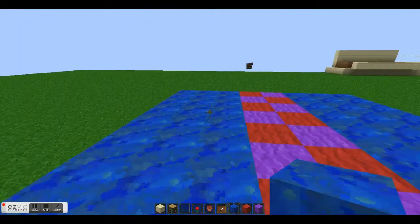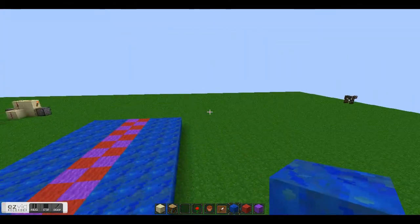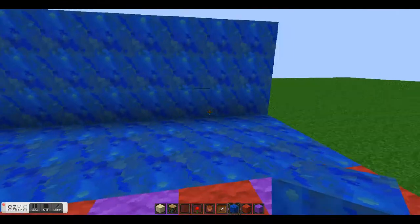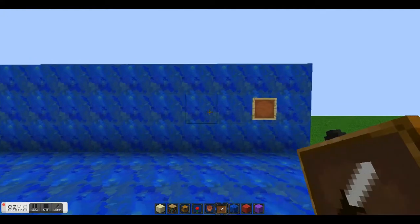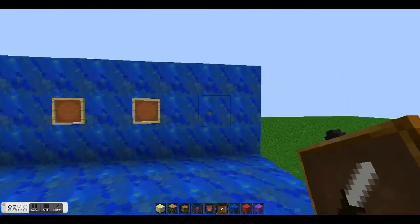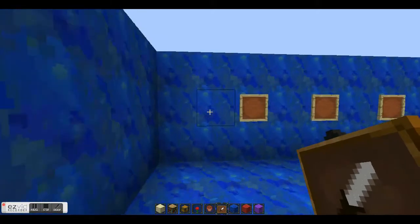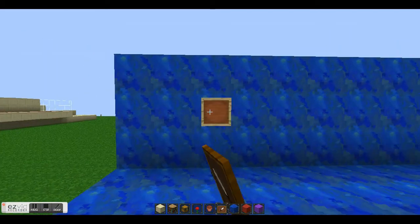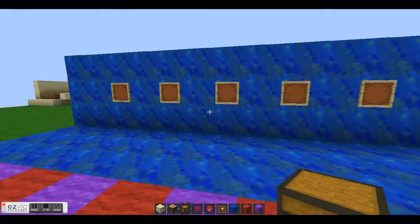You have to build up the walls, but I'm not going to do the ceiling. So I'm back with the walls done. Now what you want to do — you need your item frames. Put them every other block on both sides. And now you have this.